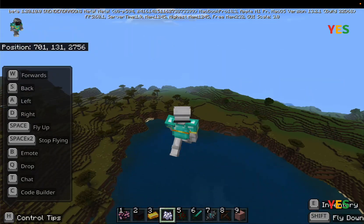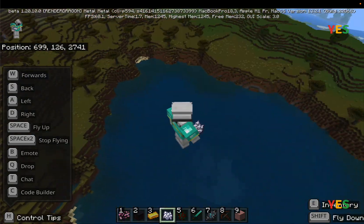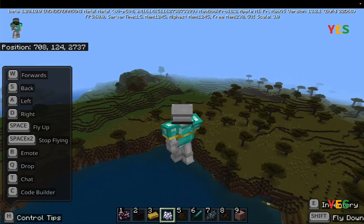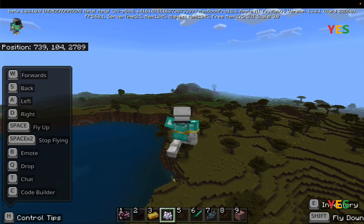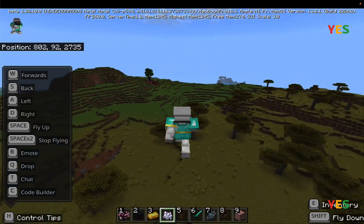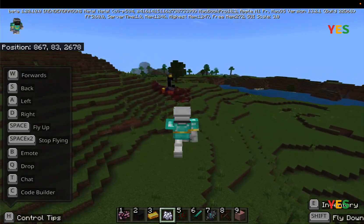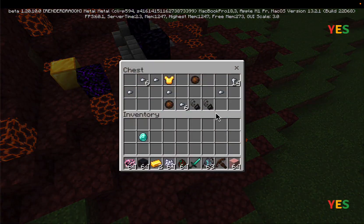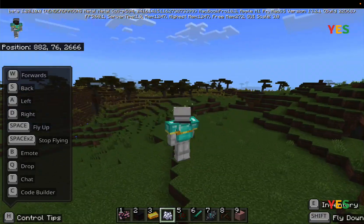There's a giant ruined portal and a real nether portal over there. You can find armor trims in pillager outposts and ruined nether portals. Armor trims are very rare so don't expect to always find them. I checked and didn't get any this time. Now let me try the smithing table again with a golden chest plate.